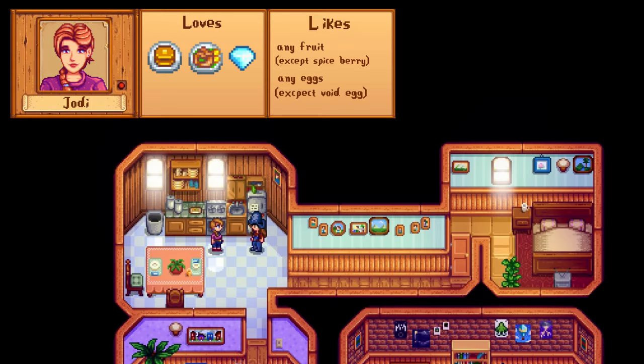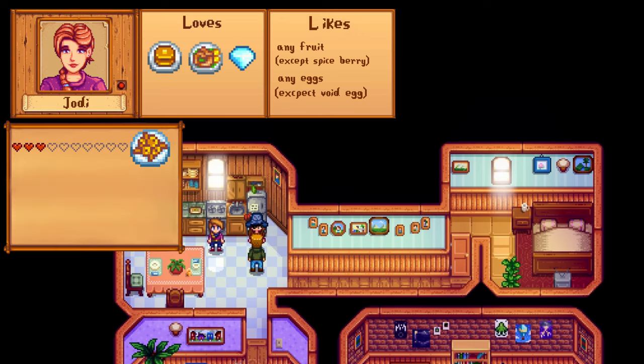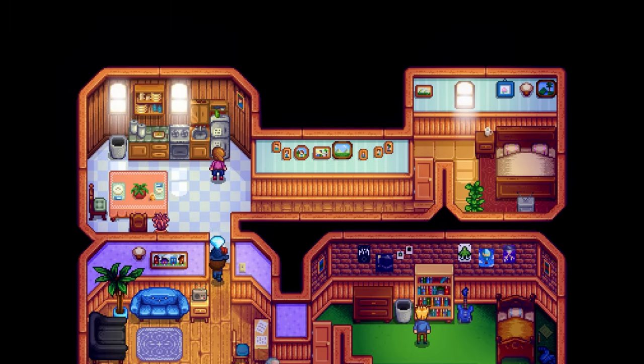Jodi's loved items include a bunch of cooking recipes, with pancakes and fried eel being the easier ones, but she also loves diamonds. After 3 hearts you get the fried calamari recipe, and after 7 hearts the ice cream recipe. She'll occasionally send fertilizer in the mail. Her birthday is on Fall 11th, and you can always find her in her house every morning before 10.